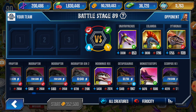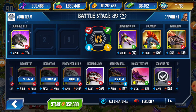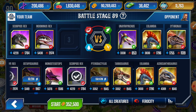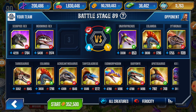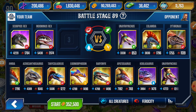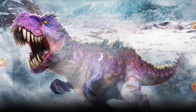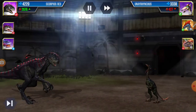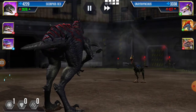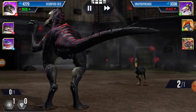First we will take Scorpius. Scorpius level 20 is a little bit less powerful than Indominus Rex max level 40. We need an amphibian dinosaur — Coolasaurus will be good. Okay, we go into the battle. We have 2676 attack, so we'll take it first.